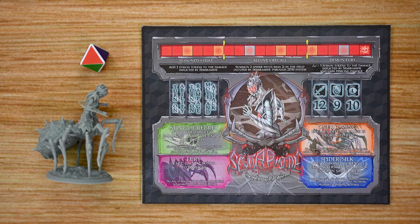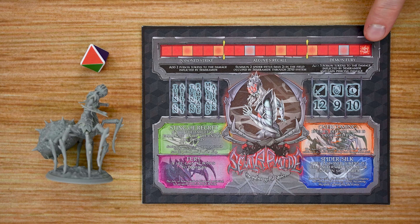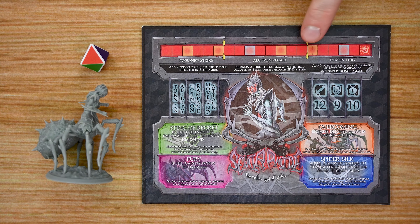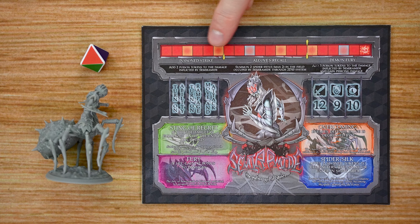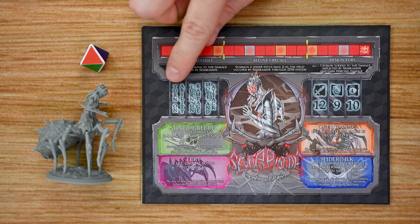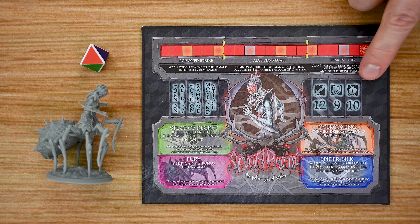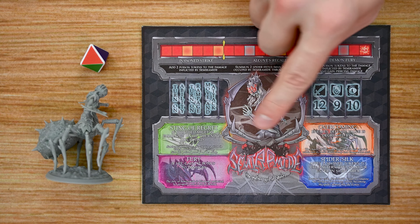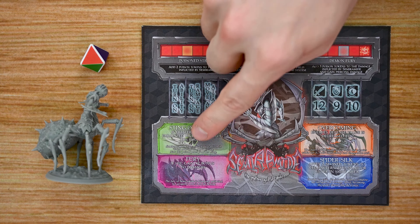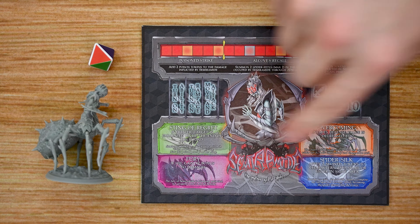The final and ultimate enemies are the bosses, and there'll be four included in the base game. At the beginning players select which boss to go up against. Each boss has its own dashboard and miniature. The health tracker at the top is broken into three sections — the more damage a boss takes, the more enraged it becomes, activating new abilities along the track. Each boss also has a quick reference guide for its actions and stats, which are super nasty. At the bottom are the boss's rage abilities; when you activate a boss it rolls its rage die and based on the color it activates that ability during its turn.